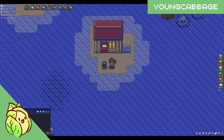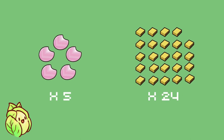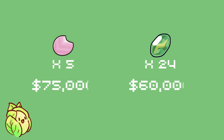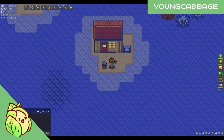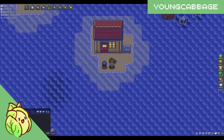I tested this method for around an hour at peak efficiency, and ended with 5 Deep Sea Scales and 24 Yellow Shards. This will fluctuate depending on RNG, but these numbers should give you a basic understanding of what you will be making. If I were to sell all of my Deep Sea Scales and sell the Thunderstones that I crafted from the Yellow Shards, I will have made around 75k off the Deep Sea Scales and 60k from the Thunderstones — roughly 130k this hour. This is by no means the most efficient money-making strategy in PokeMMO, but you do make a pretty good sum of money while also putting yourself in the position to find an amazing shiny Lanturn.